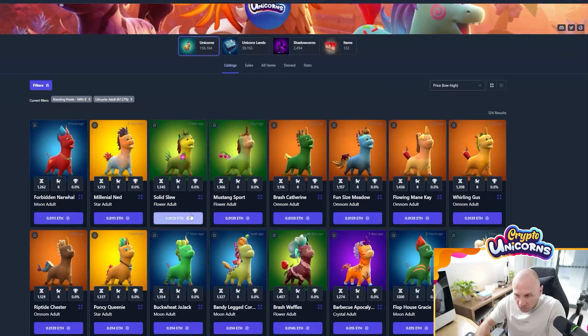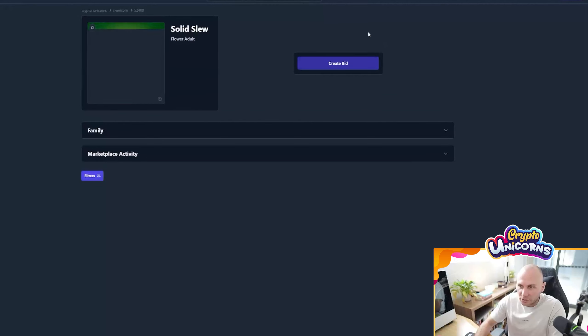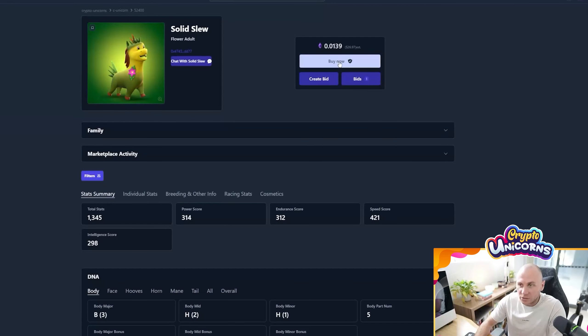Let's say to start you want to specialize in flower unicorns. You would pick up two flower unicorns, click on the unicorns, and then proceed to buy. Ensuring that you have enough wrapped Ether in your wallet and of course the necessary funds, you would purchase those two unicorns.